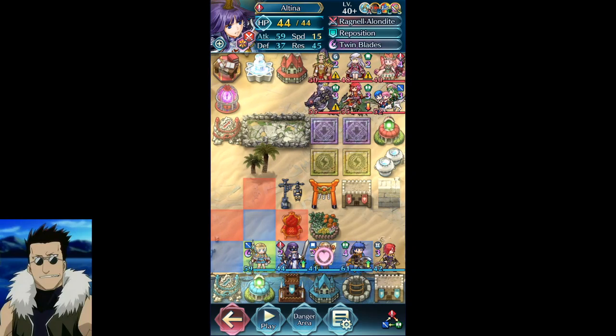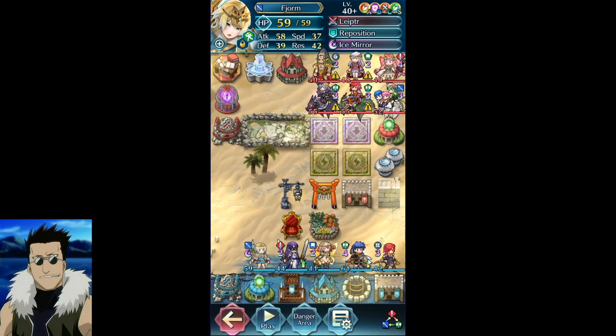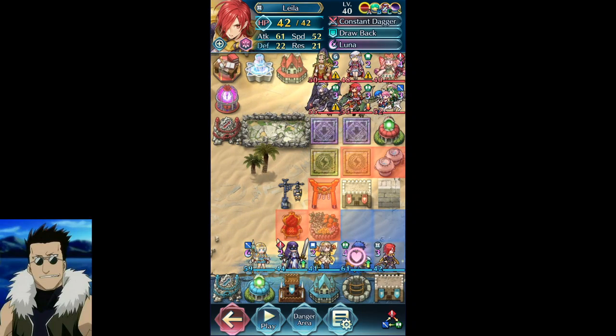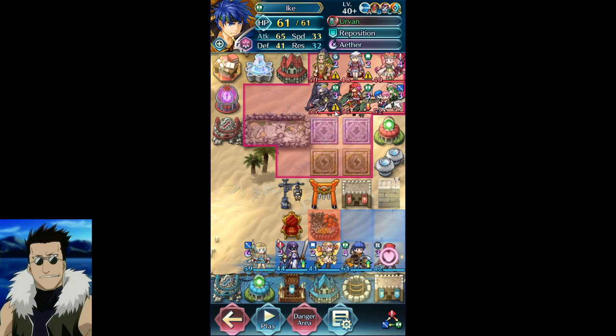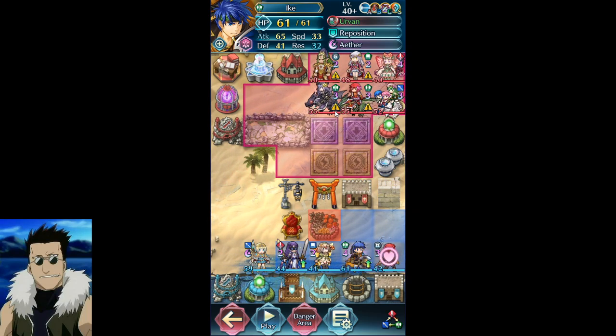Naga and Altina aren't that hard to get — you just want at least one of each, then build up your merges. That's what you've got to save your orbs for. Fjorm you get for free. This could be anything really — you just need a bonus unit. I think they give you a bike for free because I have a bike and I don't remember pulling him. Then you just need to pull one Layla and you've basically won already. You'll probably be placed higher than I will if you're consistent enough.